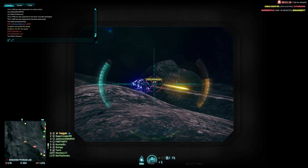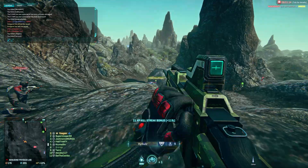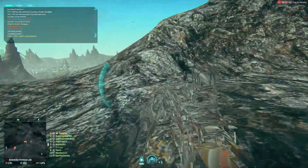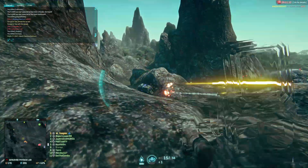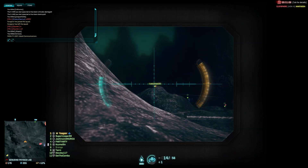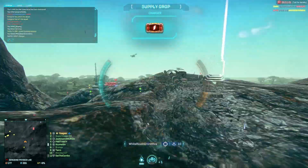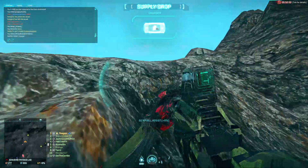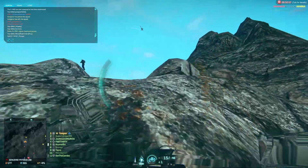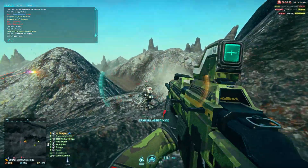I think Amerish does this a lot better than Indar at the moment because there's quite a bit more space between the bases, and there does seem to be a lot more of this sort of terrain that lends itself to having battlegrounds or fights in between them. I think it's going to be a good thing because they're actually sort of hinting at where you can go with the vehicles — and spots that are particularly good to put down your Sunderers and your spawn points.